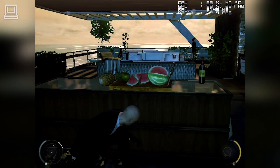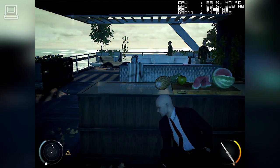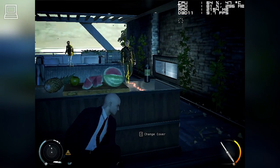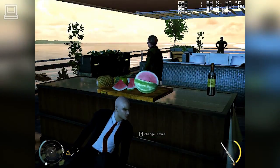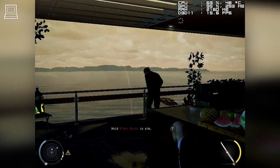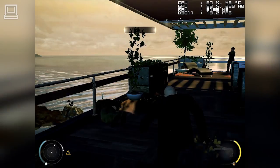Use instinct to anticipate enemy movement. The guard is headed for the railing and will not reach you. Edged and piercing weapons can be used for deadly throws as well as distractions — focus on a target, then throw. Clean kill. You can dump the body over the railing.